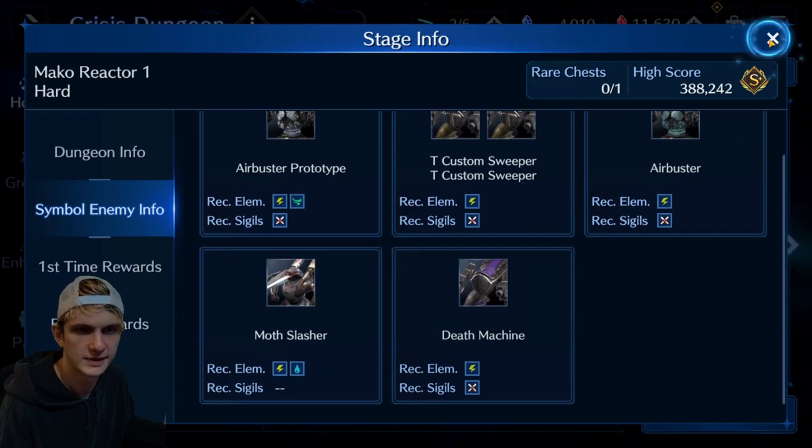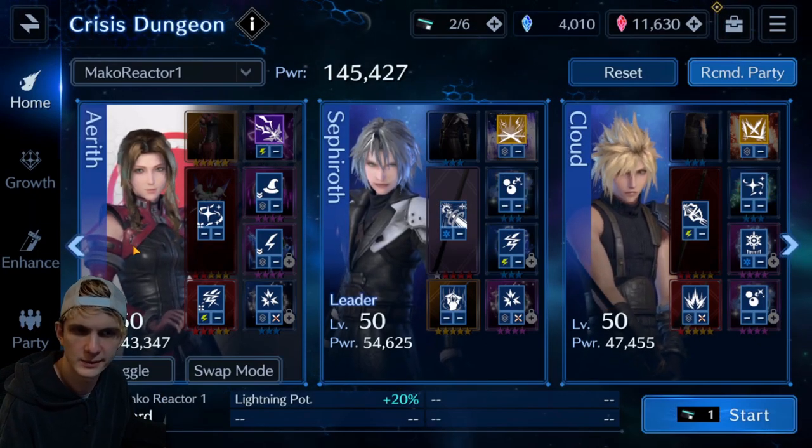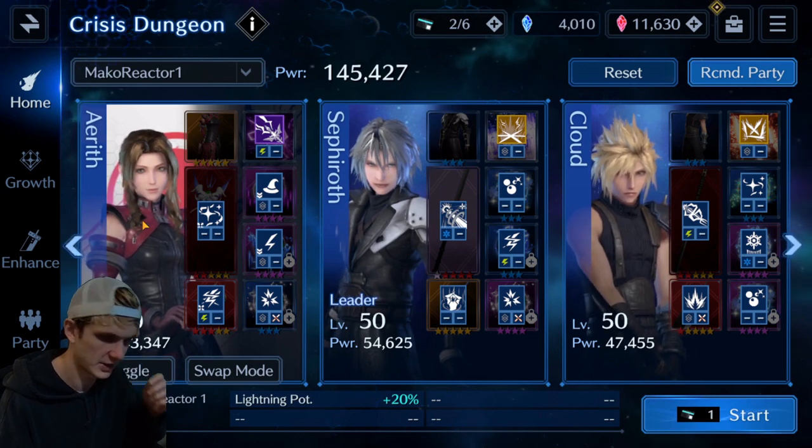Lightning and X — I've already got my team set up. You usually want a healer. Aerith is pretty much the best one, but you don't have to. You could use that, or even Red 13 has got some regen and whatnot too.